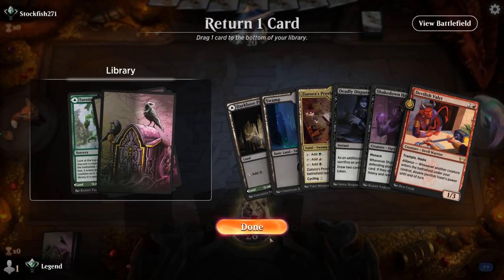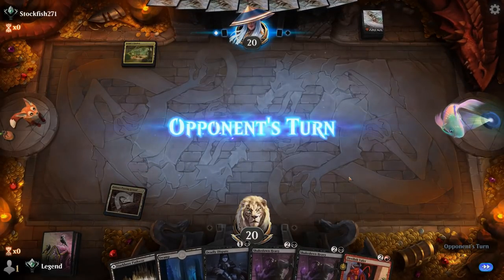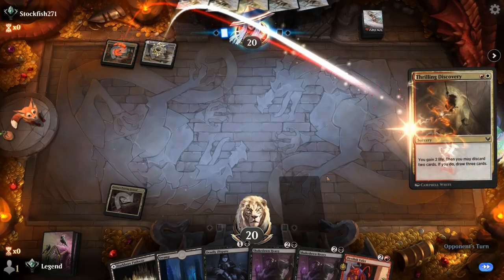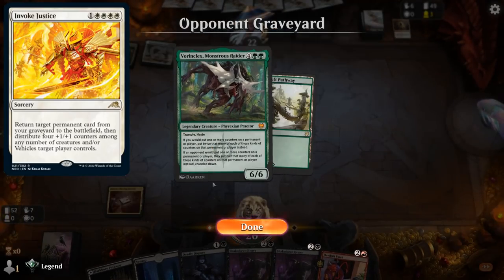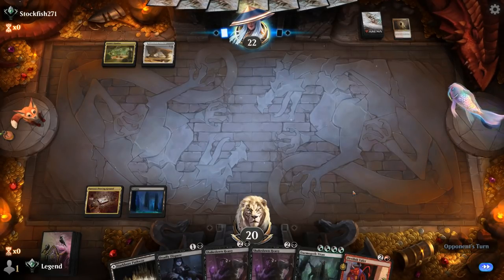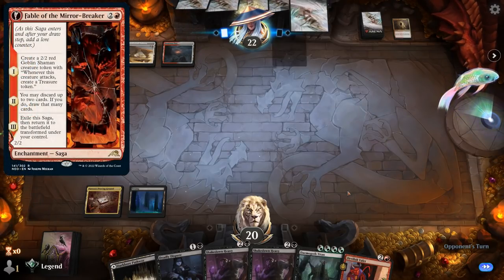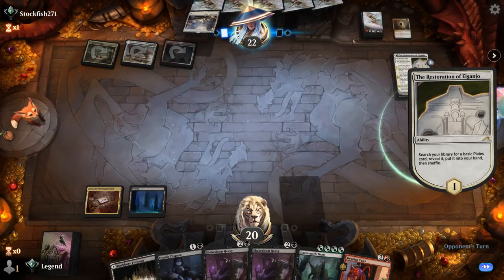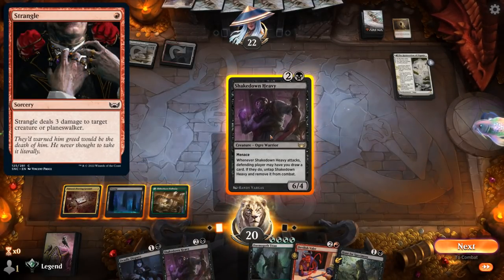Turntimber Symbiosis can probably go. Opponent plays Thrilling Discovery — some sort of Reanimator deck, maybe with Invoke Justice, discarding Vorinclex. There's Demogoth Titan so no shortage of large creatures, just need a Tend the Pests now — Fight Rigging can dig pretty deep to find it. This deck doesn't play a ton of instant-speed interaction, so outside of a Strangle killing Valet we should be fine. We play Heavy.